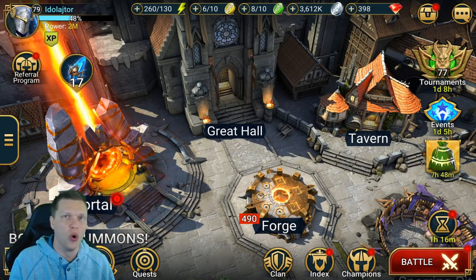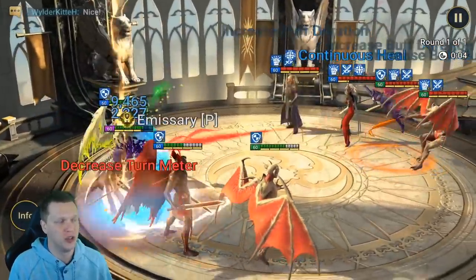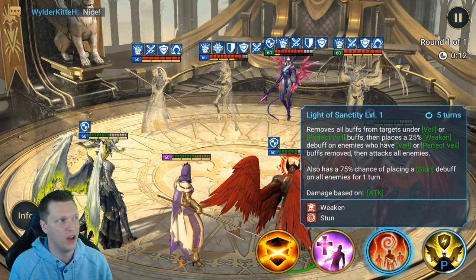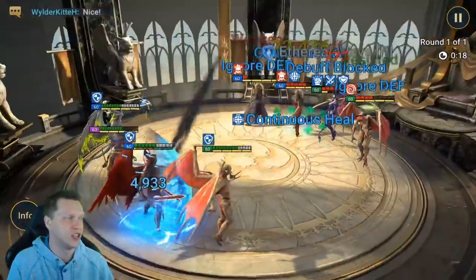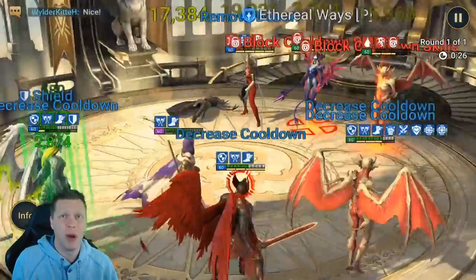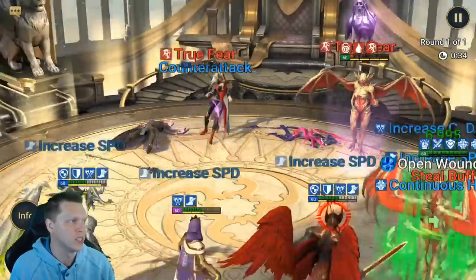Now let's walk through some footage highlights. First up is a fight against a Duchess — you'll get to see Astralon's A3 in action: it removes all buffs from targets under Veil or Perfect Veil. He strips everything, the Duchess resisted it, but we still got a Stun on the Moshlead. Remember he's not fully booked. It's an insane counter to anyone running Veil — most notably Duchess — and it leads to an easy snowball win.